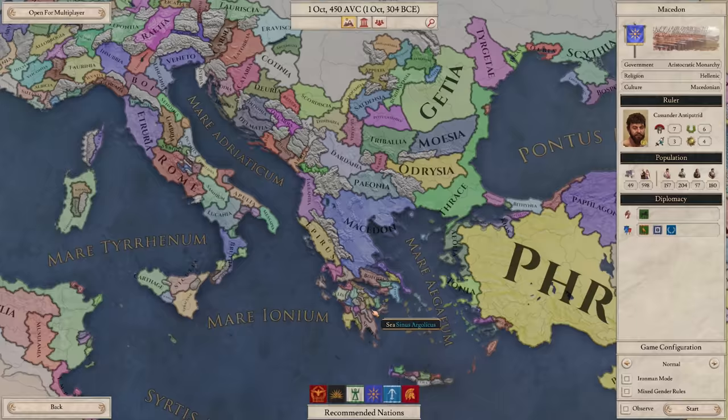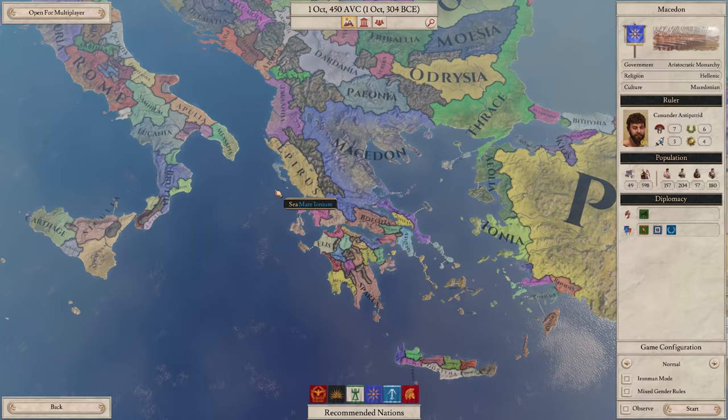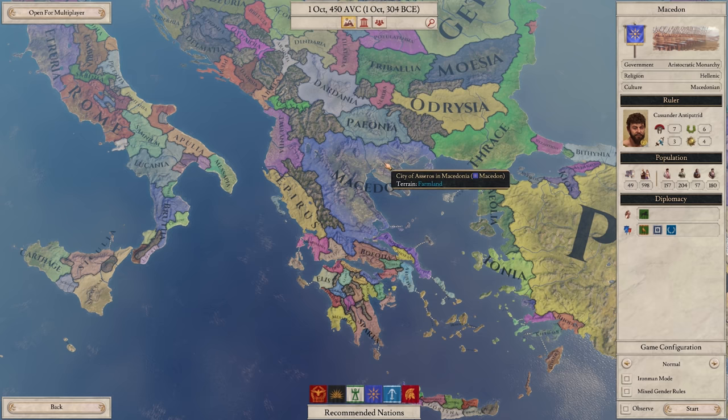But I think I want to go with Macedon. Because I'm on the Mediterranean, I can expand out easily through triremes and galleys and whatnot. I also have a lot of tribes to the north, as well as a lot of Greek city-states to conquer in the south. This is not long after the death of Alexander the Great.